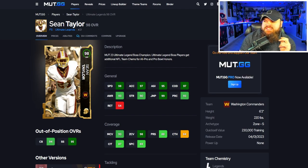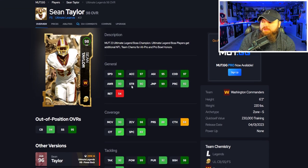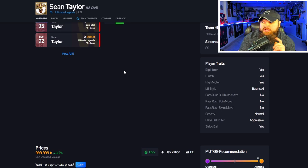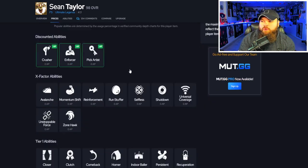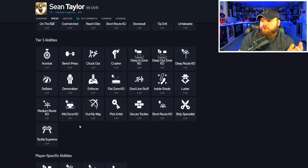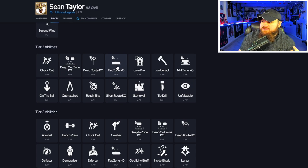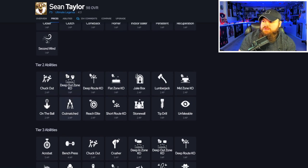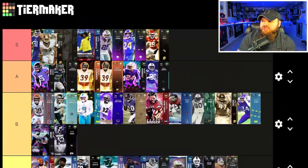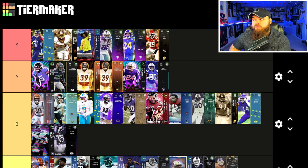For the final card, we have Sean Taylor — six foot two, 99 speed on any single team with the free agent track card, good acceleration, agility, change direction, 93 play rec, 93 man, 98 zone, amazing box stats, big hitter on yes, and play ball on air aggressive. For abilities, he can get pick artist, deep out zone KO, and deep route KO or mid zone KO. He can also get flat zone KO for one and deep out zone KO for one. I think he's great — if you don't have Byard as your FS1, Sean Taylor has a really strong argument.